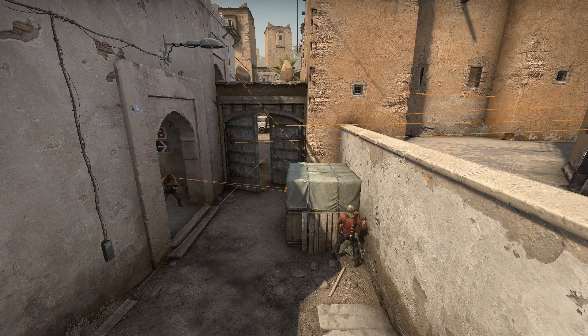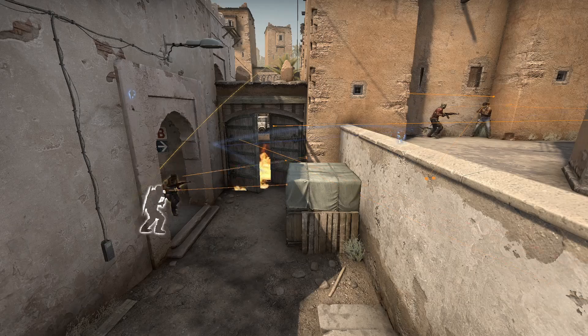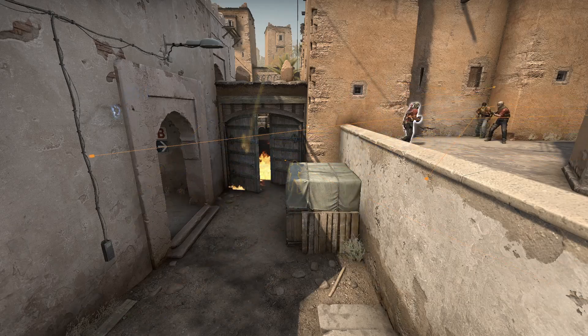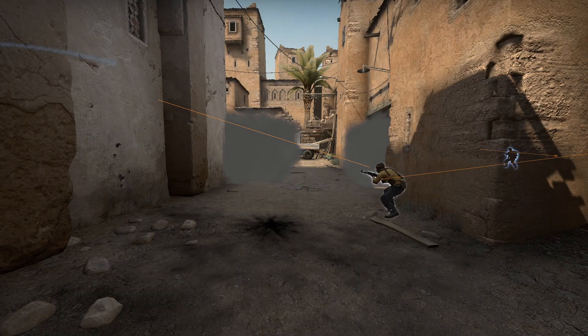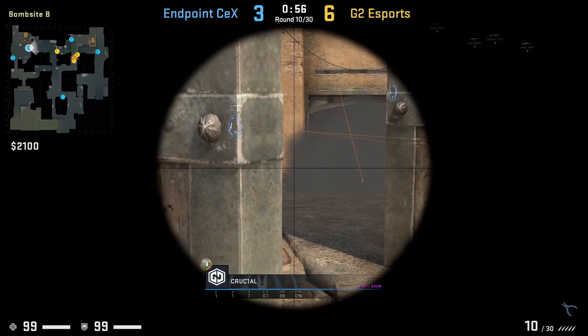G2 will fake a mid-to-B by mauling short and smoking off CT and left side CT mid. Four players will quietly clear up and go up short, while Omniac comes out double door and using the cover of the left side smoke, gets inside the CT smoke. The CT-side AWPer from B won't be able to spot Omniac due to the smokes.